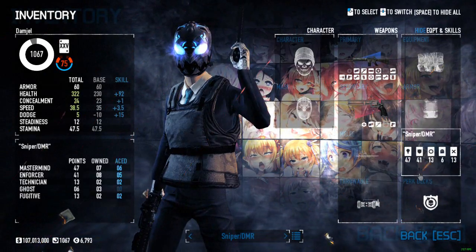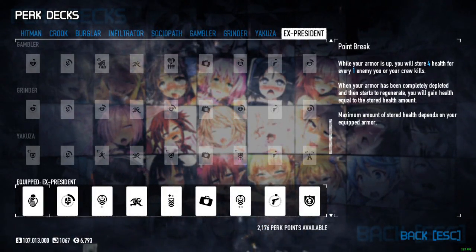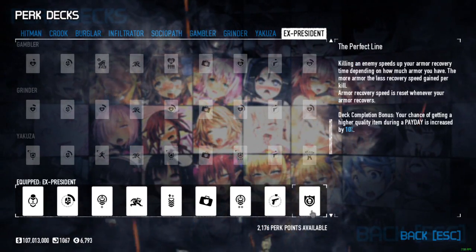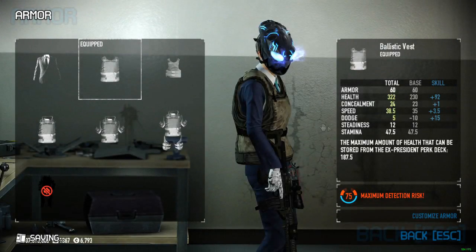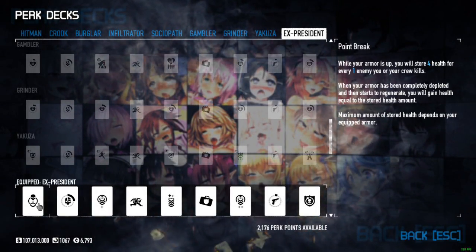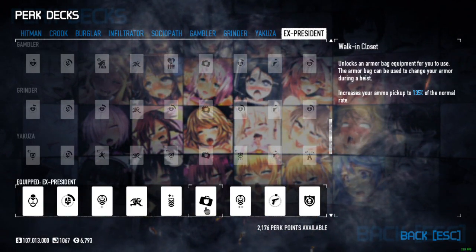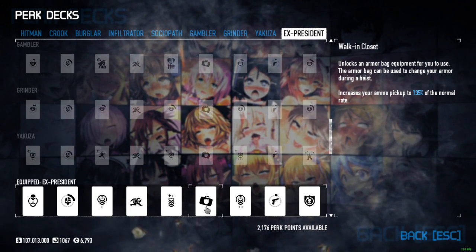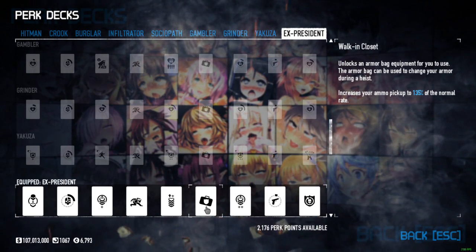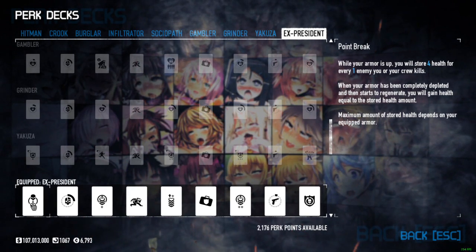And yes, we do have a 10% dodge chance, which is funny. For our perk deck, out of all things, I feel Ex-Presidents is a really nice addition. I believe the more armor you have when using Ex-Presidents, the more health stacks you can hold — though I don't fully remember how it works. The plan is that your armor is not going to break; that's why you have bullseye, and maybe bullseye ace if you want.